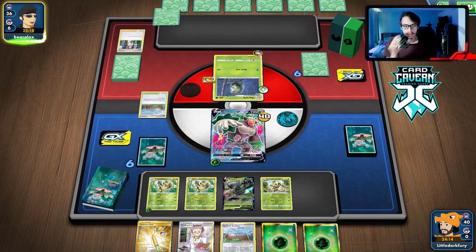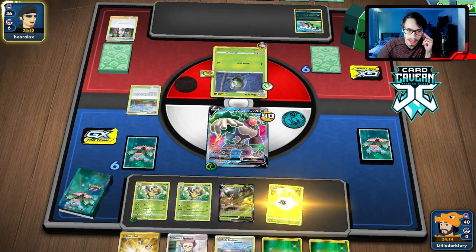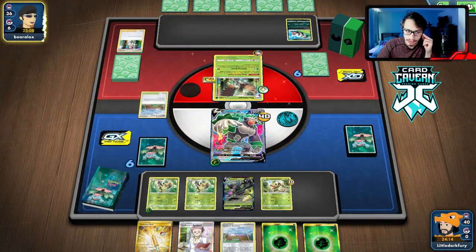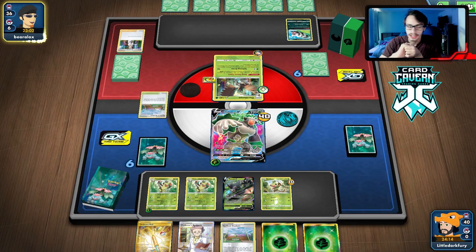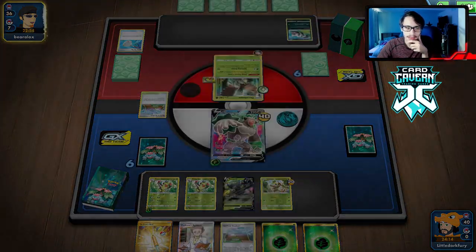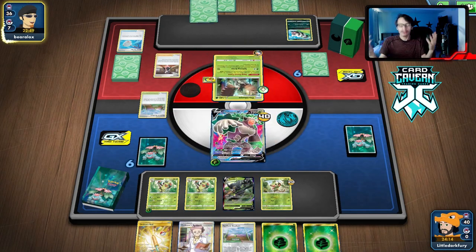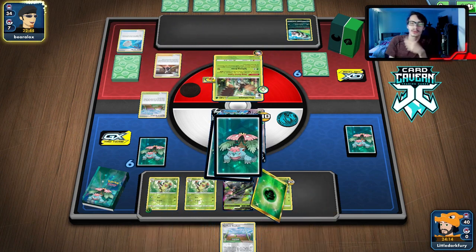We should have probably gotten a Rillaboom VMAX. They actually decide to ping my Grookey — why would they not hit the Thwackey? They do have Decidueye though, which isn't ideal. The 20 damage could be relevant to two-shot me. Another Goon ping — why are they damaging Grookey? This is where Zarude is going to be really good — just being able to heal our guys.